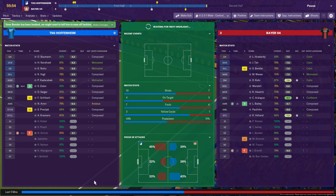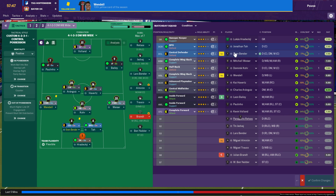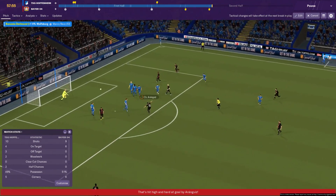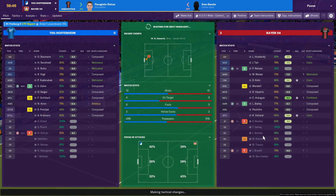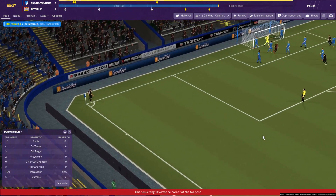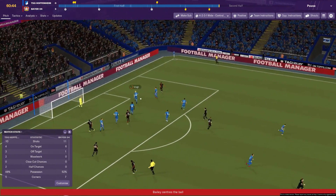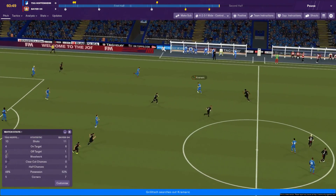Sven Bender is on a booking, and with us being 3-0 up I really don't want to risk him, so I'm going to bring in Retsos — which might seem a little odd to take off the club captain, but at 3-0 I feel we can afford to rest him. Our players seem to have a folder dedicated to scoring bangers against Hoffenheim because we really do seem to score good goals against them.